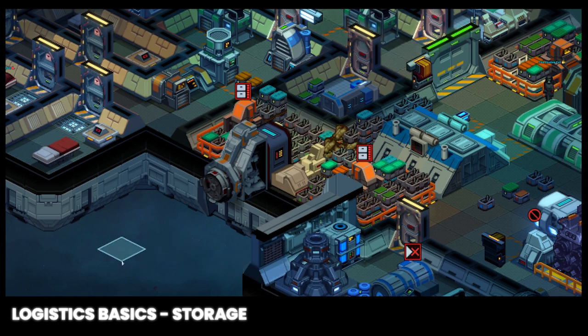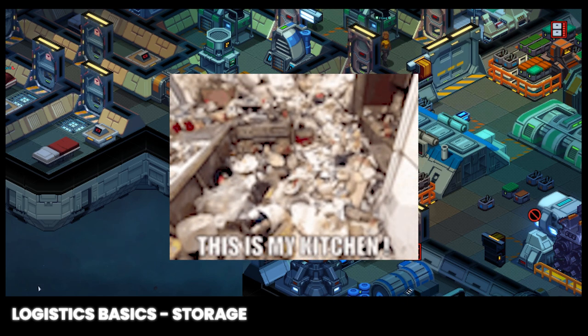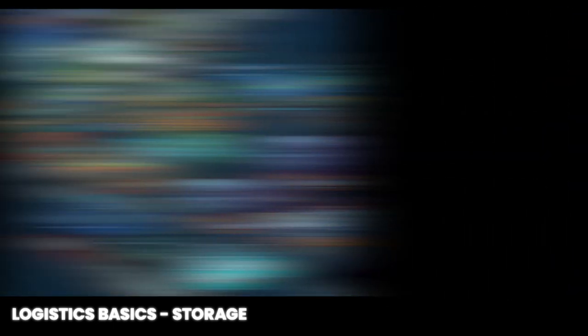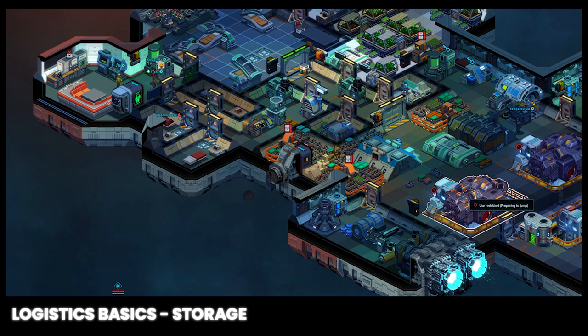A crew member or robot will automatically start moving these at a fairly high priority. This can also be used to clear output tiles from resource facilities to keep industry flowing. If you have a pile of dead bodies stacked up at your airlock, you'll need to use a similar process, but instead of clicking move item you click move corpse.